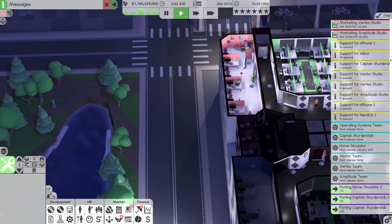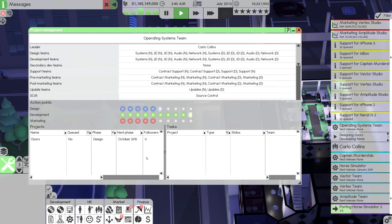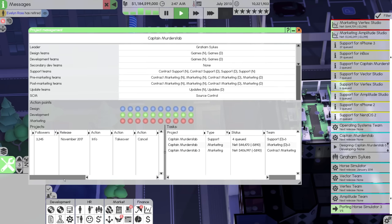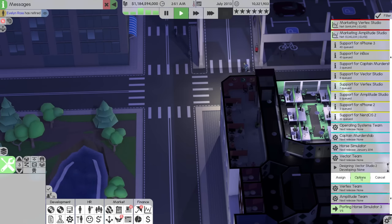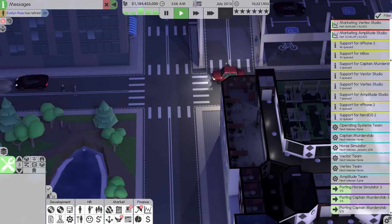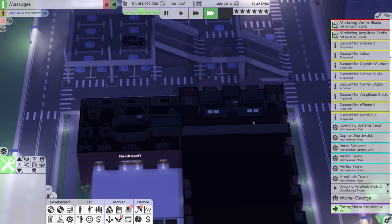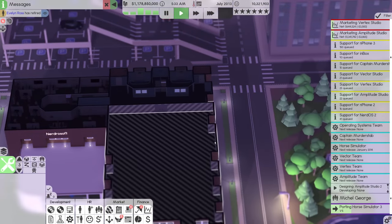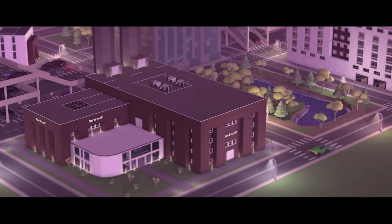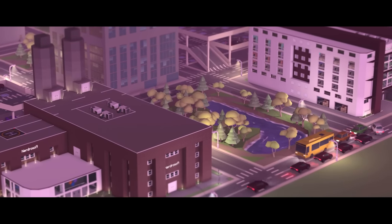All in all, we're doing pretty good. Horse Simulator 5 is January 2014 — that's the first release we're seeing from all of this. Doors is still aiming for February 2022. Captain Motor Stab is still aiming for November 2017. We have the Vector team aiming for May 2018, the Vertex team for June 2019, and the Amplitude team for September 2020. At the very least we're going to have some yearly releases. End Phone 3 is making $30 million a month right now — that is ridiculous. I don't think we've had anything that has been that successful.